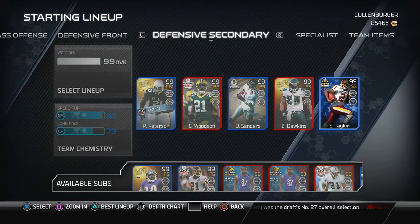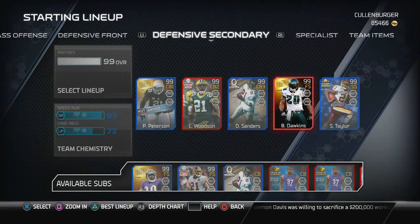Like you guys kept saying, I put Sean Taylor at strong safety this game, and Brian Dawkins at free safety now. His boost doesn't count at strong safety so I think he only has 103 hit power, and Brian Dawkins only has 104 hit power. Hopefully that doesn't matter too much and hopefully we can finally get a win. Let's get into it.